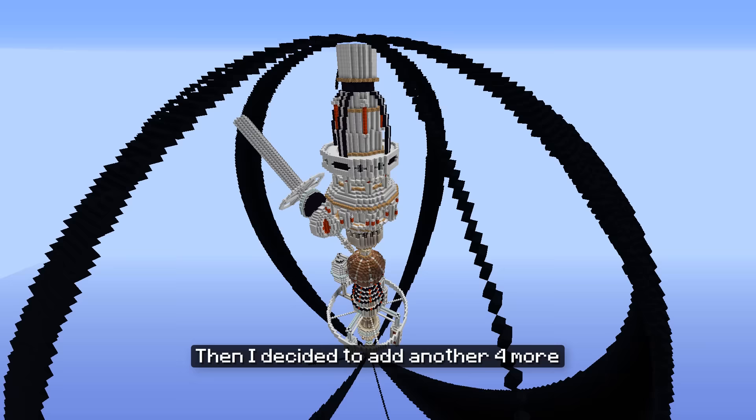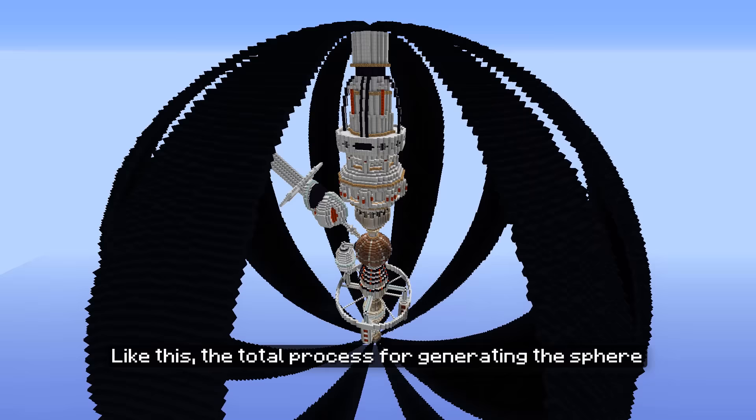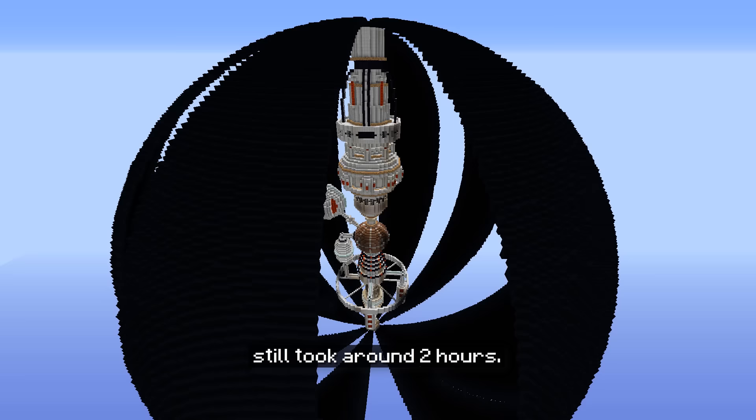Then I decided to add another 4 more to bring the total up to 8 armor stands. The total process for generating the sphere still took around 2 hours. And the final outer shell was roughly 210 blocks high and wide.